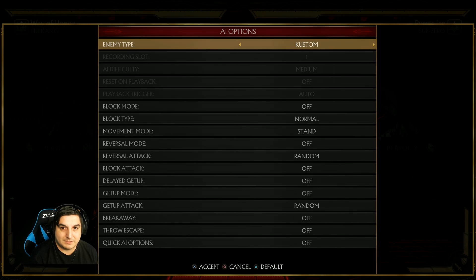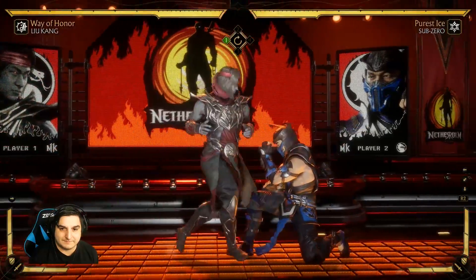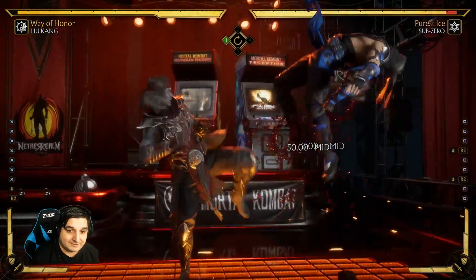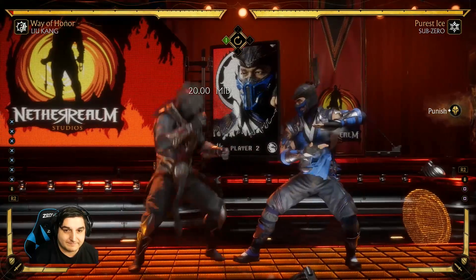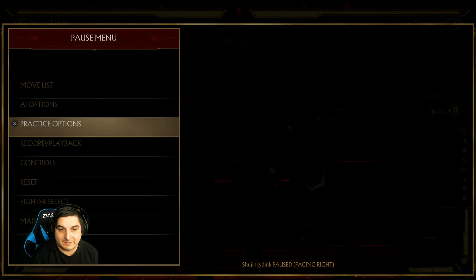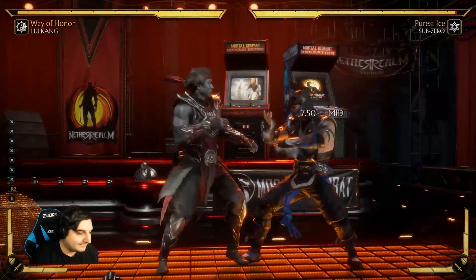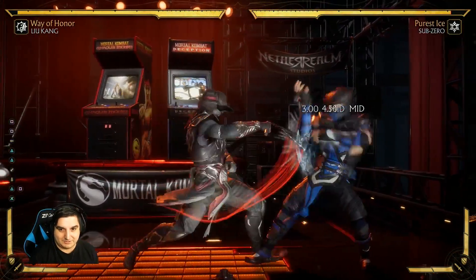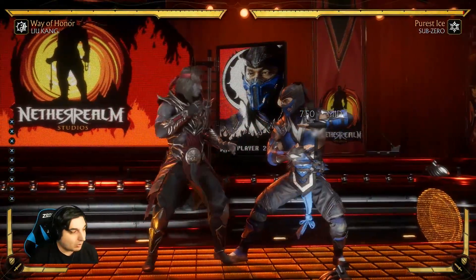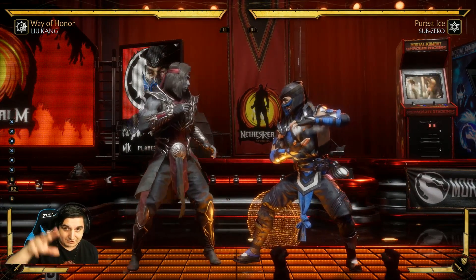So I'm going to do Liu Kang, do this string, and block afterwards. You see — Sub-Zero was able to down one because his down one is faster than it takes for that string to recover: twelve frames as opposed to six. That is the idea of an unsafe move. And that goes back to what I was talking about before: if Liu Kang keeps doing that to you over and over again, after you're set with Liu Kang you can go in, set the AI to record, and actually record the AI to do that over and over and over again. Then you can practice different moves against the AI to try and punish it, going through your frame data, looking at how negative his move is, and trying to find quick moves you might have.